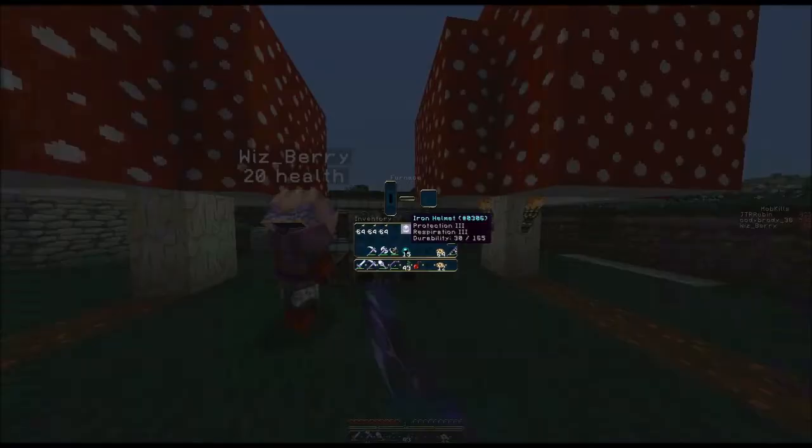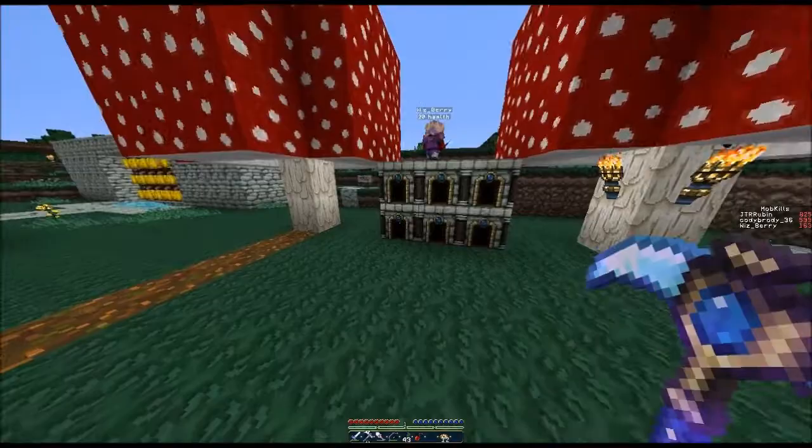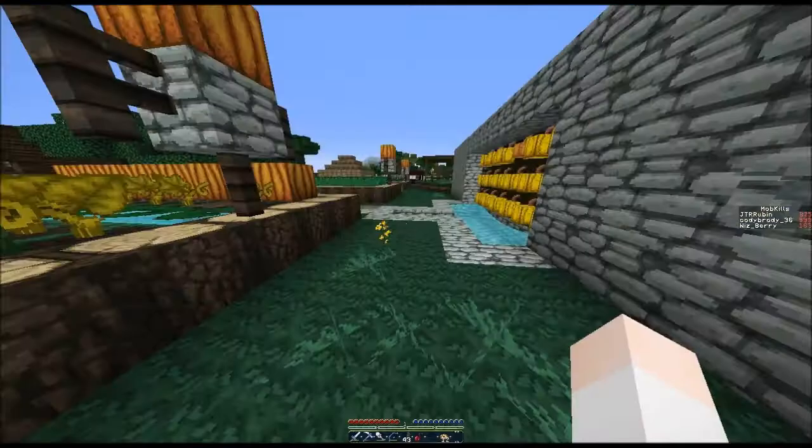Where are we gonna go mining? I'm not sure. I don't think there's a strip mine in town — wanna just go cave-diving? Yeah, we could do that. I'm gonna make a chest and put my armor and everything in it.